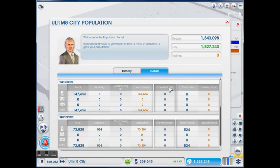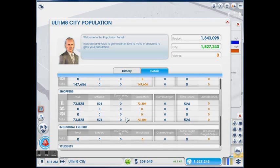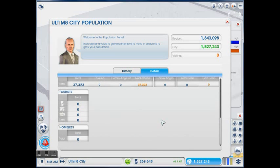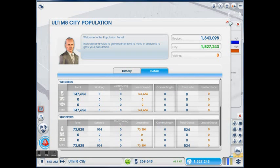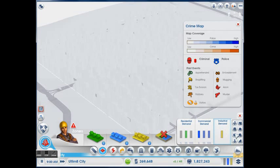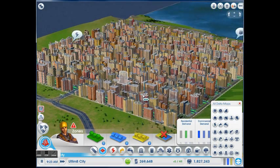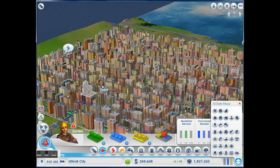There is no one commuting out, and there is no one commuting in. Everyone is unemployed. There is the park bug in version 1.8 — hopefully that will be fixed at some point. But there is no shopping, no industry, no schools, no tourists, no homeless. There has never been an abandoned building in this city. Here it is: the largest SimCity that is possible.